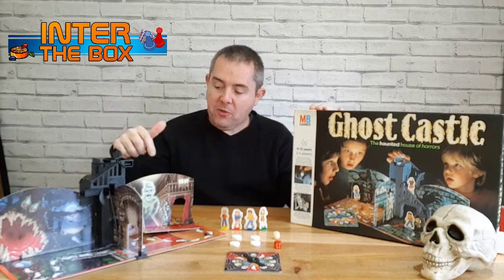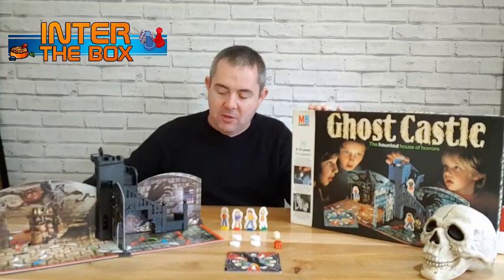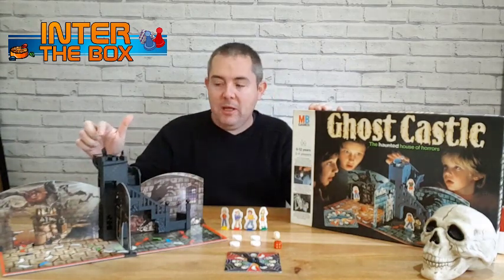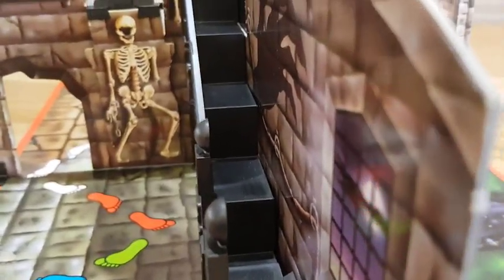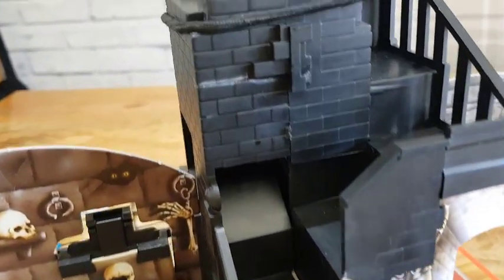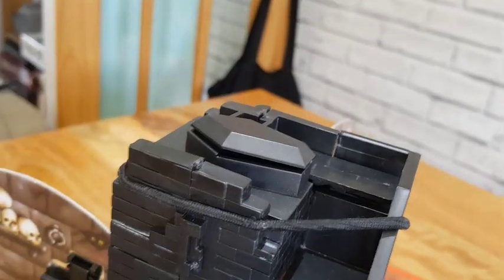Once you've got through all four of the rooms, you then have to ascend the staircase. You've got to come up the stairs to the top and close the coffin. At the spooky tower, you're never out of danger on the stairs. Only when you close the coffin lid will the ghost with the bouncing skull stop haunting the house.